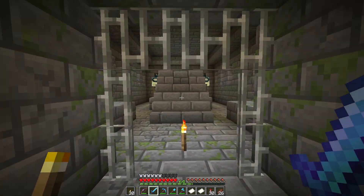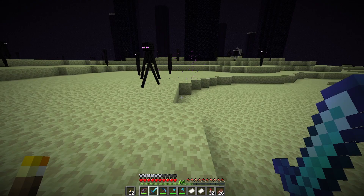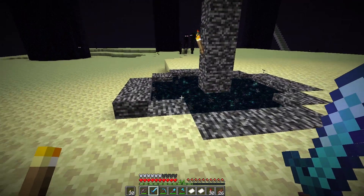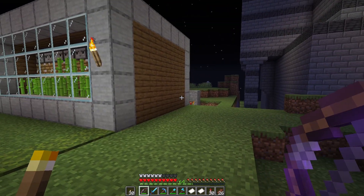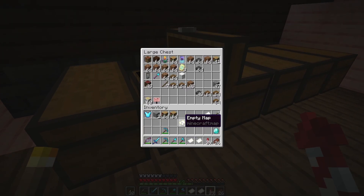Actually I think if I jump into the end portal right here and make my way up to the center again, I should be able to get a little bit of a shortcut back home. Also, this is the place I'm going to be spawning the wither later on, right underneath this portal — should trap it and let me kill it with relative ease. For now let's go see if we can get a shortcut back home.